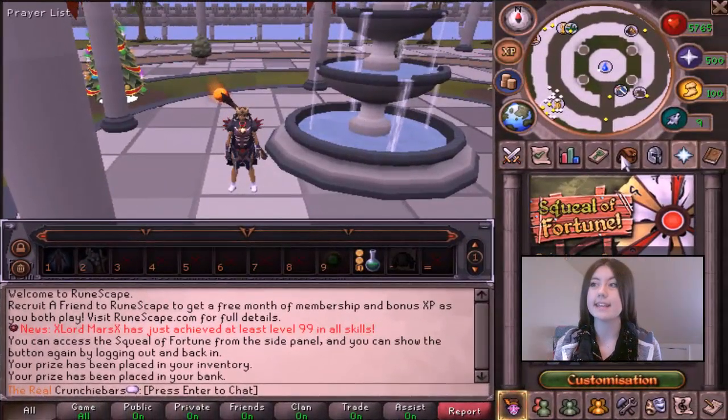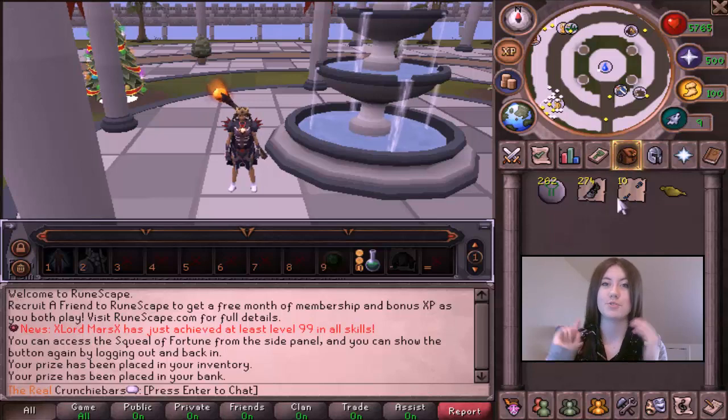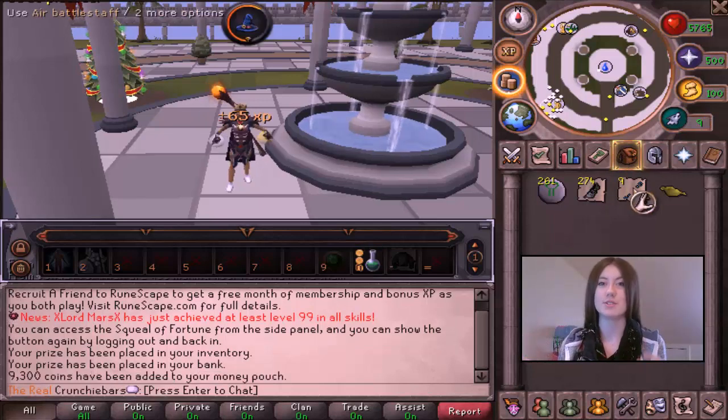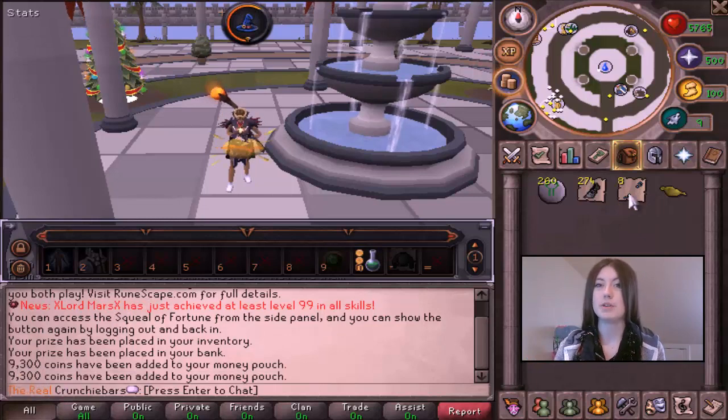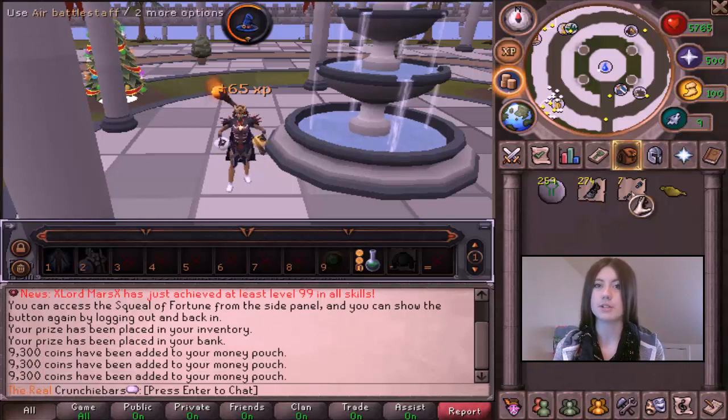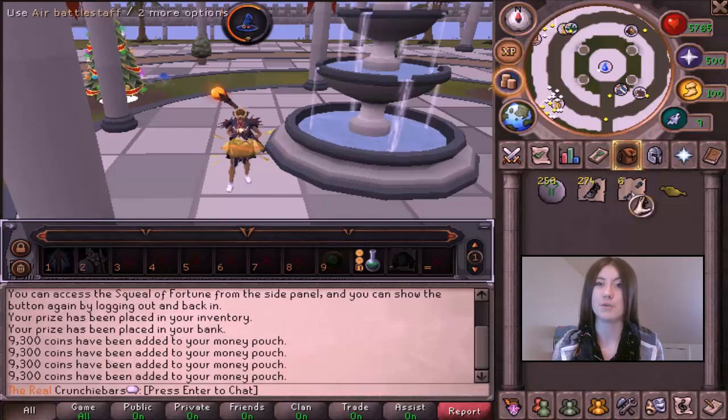The item we're going to be merching today is an air battle staff. The screen is right there, so if you see me looking that way it's because I'm reading out all the different specs of the item. At the moment it's a members item and it always will be a members item, so those of you who aren't a member right now, you can't do this unfortunately.